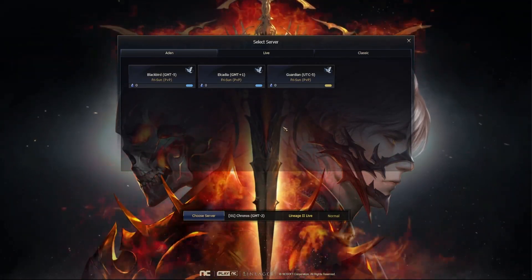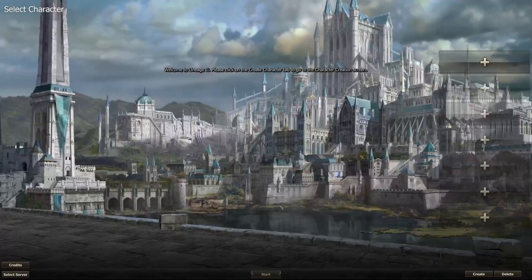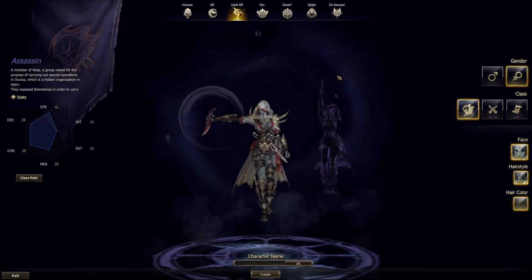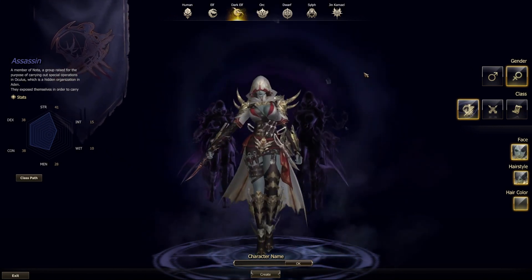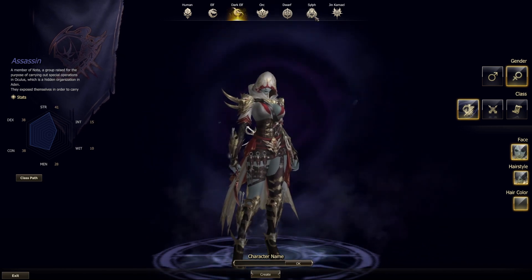This will be explained in future videos. After selecting server version and time zone, you reach the character selection screen. We can create a maximum of seven characters per account, per server — so you can create seven characters in each server with the same account. Before you try it, note that deleting a character takes 30 days.